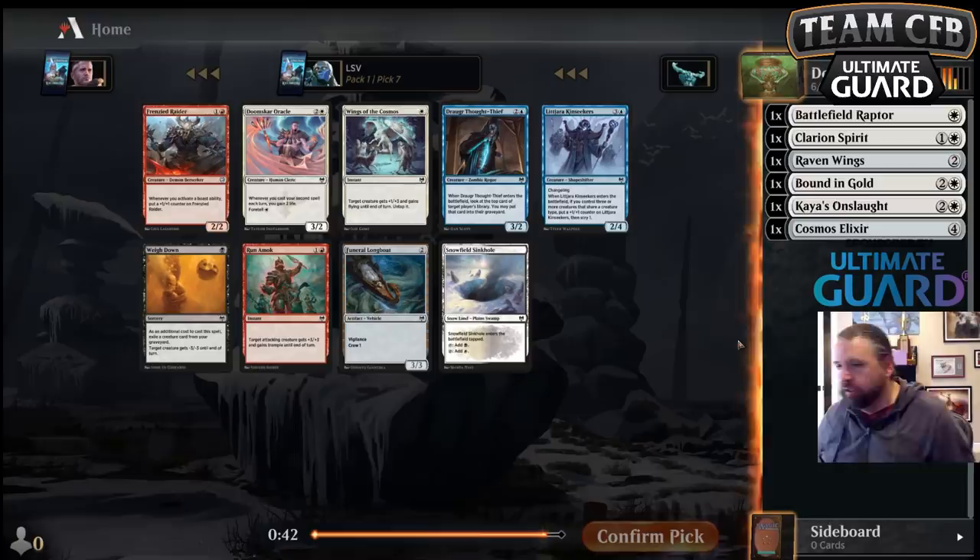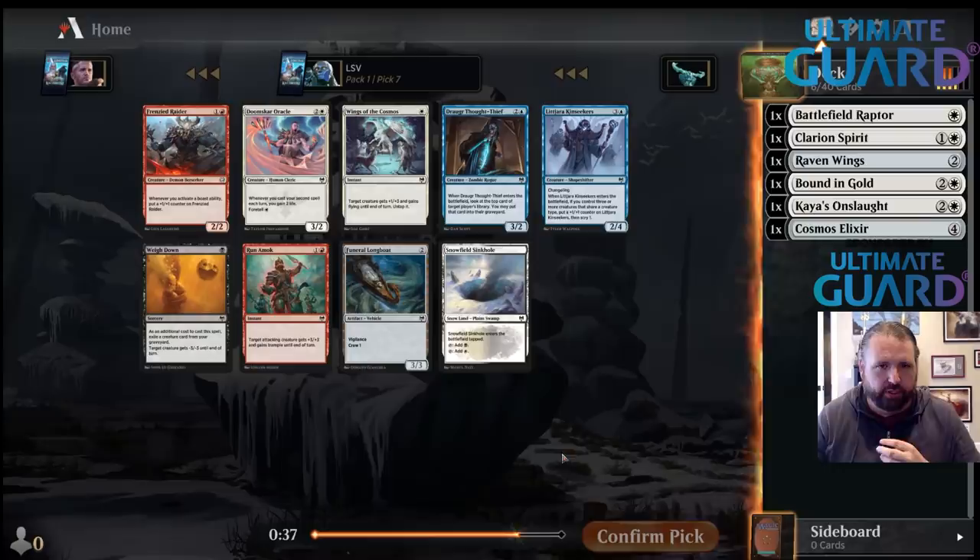Nice Doomscar Oracle — this works nicely with all the stuff we've got going on. Still more Snowlands, but not worried about it.